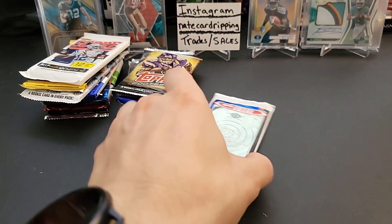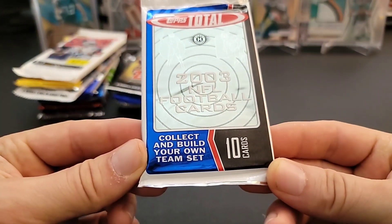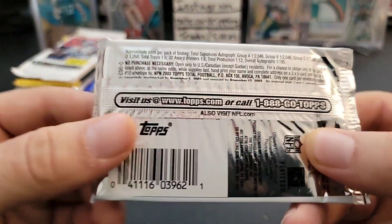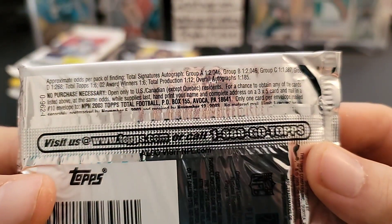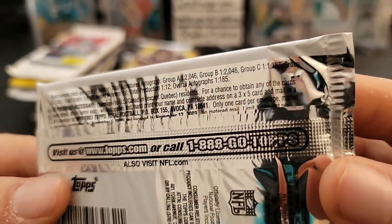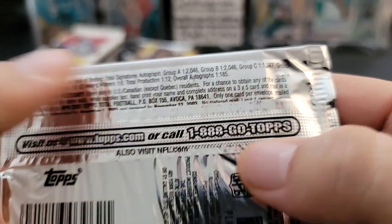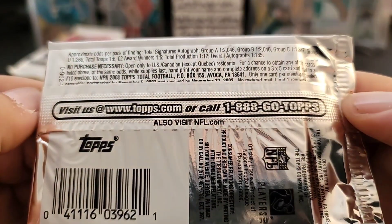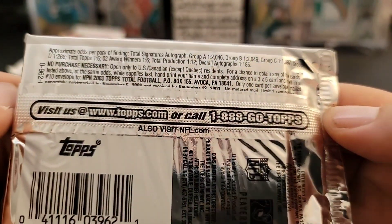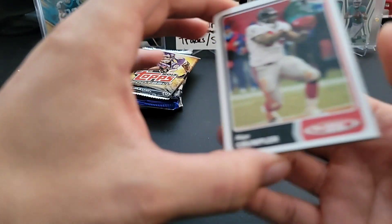Let's do the 2003 Topps Total hobby pack - collect and build your own team set. Let's take a look at the odds. Topps Total Signatures - different groups, Group A and B are the best ones. Total Topps Award Winners, Total Production, overall autographs 1 in 185. Let's see what we can find. I honestly cannot remember the draft class from 2003 - I know Drew Brees was 2002, maybe Philip Rivers in 2003? I can't remember.